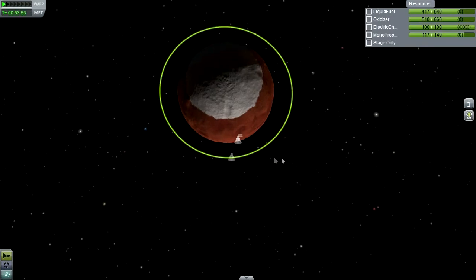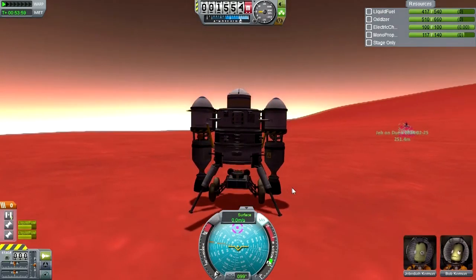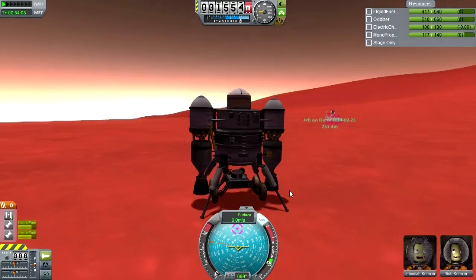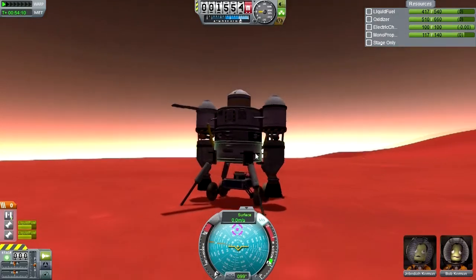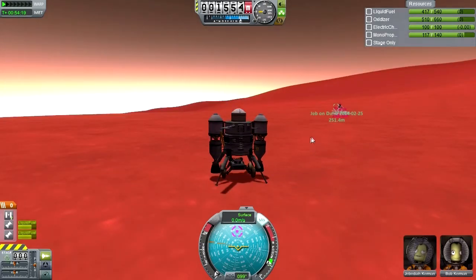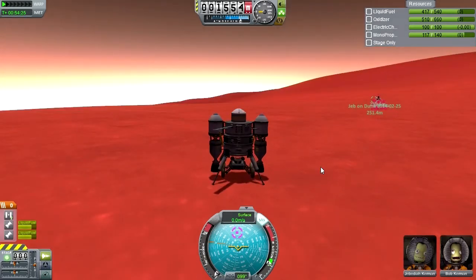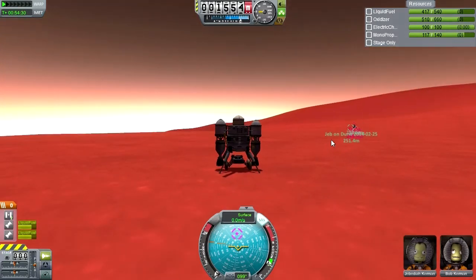We'll get into a tighter orbit and then catch up if it passes us by — this should be fine. Our little rover wasn't any good because it just couldn't get past the lander legs — bad planning on my part. It doesn't have a probe part so we can't really control it; it'll just sit here waiting for a kerbal to join it. We could potentially send another mission or have this lander return and bring them to the rover.